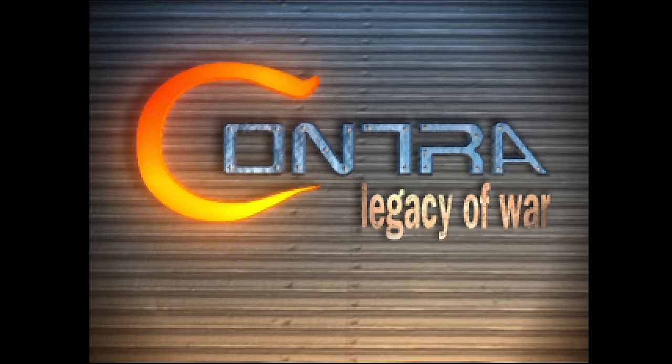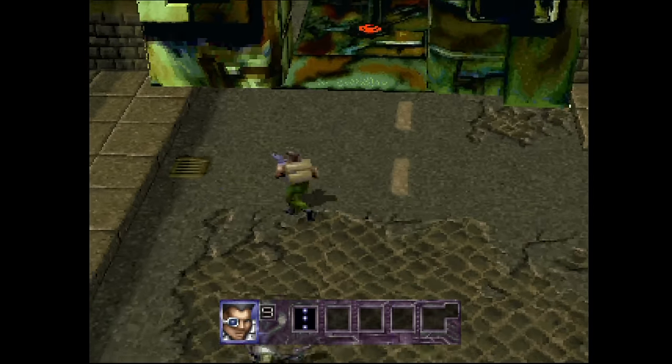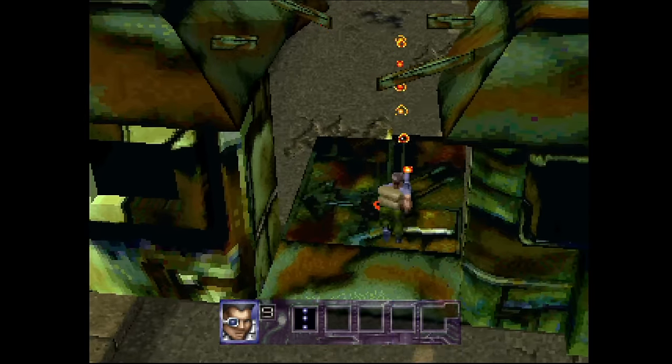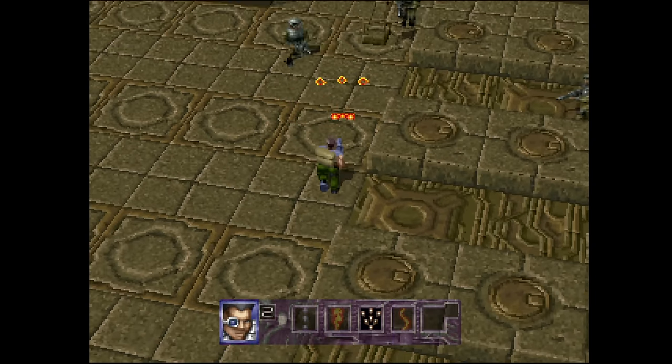Here's Contra Legacy of War from Konami. Konami farmed it out to Appaloosa because they just couldn't be bothered. The only thing this game really has going for it is the crisp frame rate — it's buttery smooth. Sadly, it doesn't do much to make the game very enjoyable.